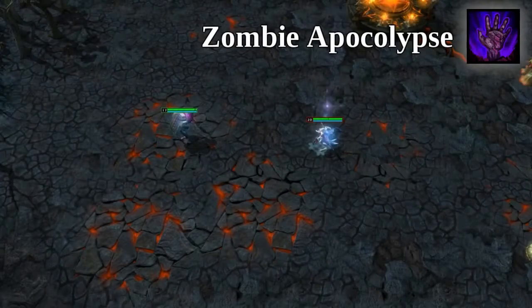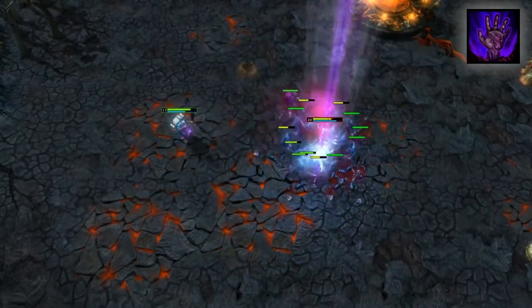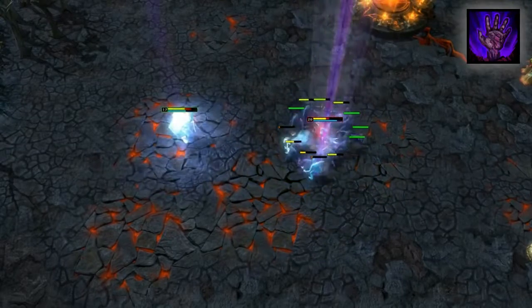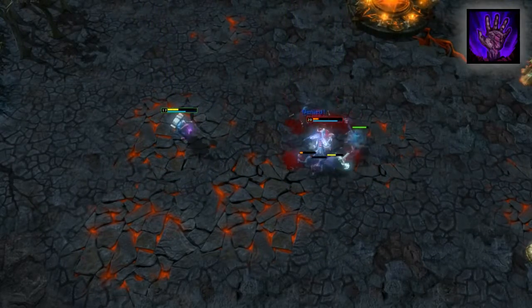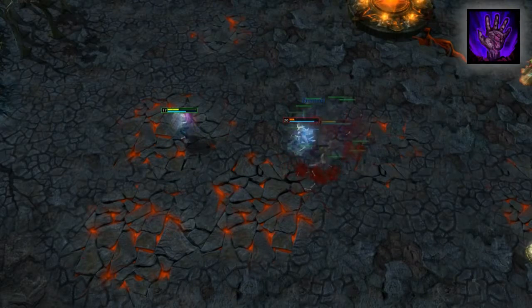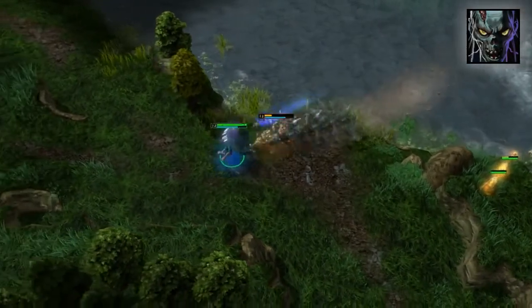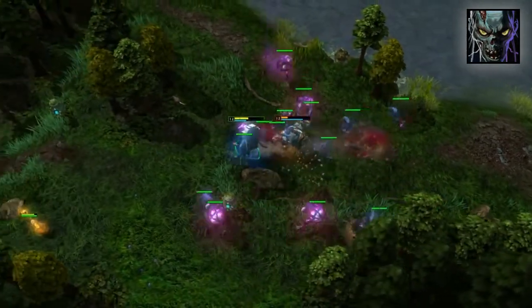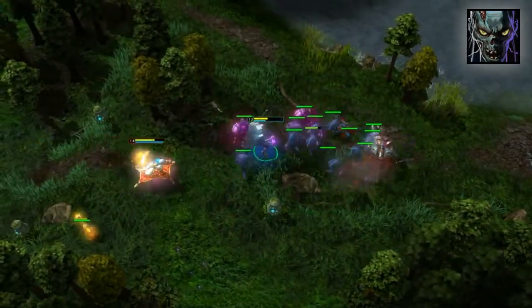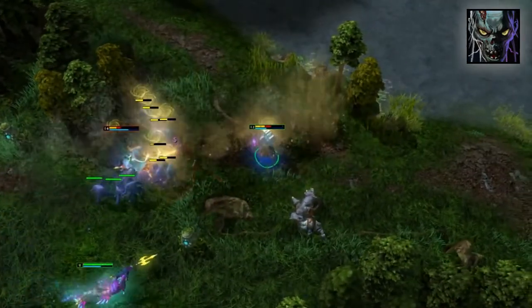The ultimate ability of Gravekeeper is Zombie Apocalypse, a large area-of-effect spell that summons a horde of uncontrollable zombies. About half of the zombies explode, doing damage to nearby targets, and the other half will melee nearby enemy units. Zombie Apocalypse does the most damage when alone with enemy heroes, as the zombies may attack creeps and structures nearby. Since so many are summoned, they can easily surround heroes, cutting off escape routes.